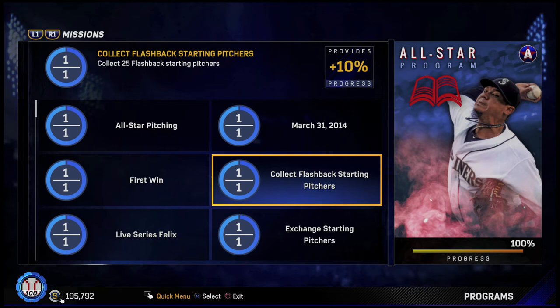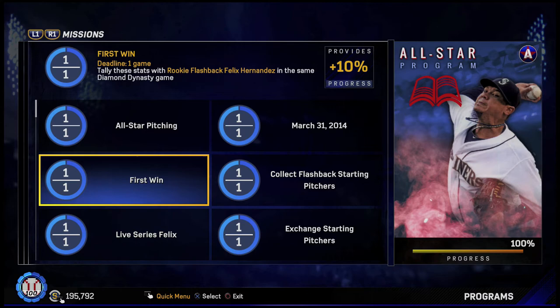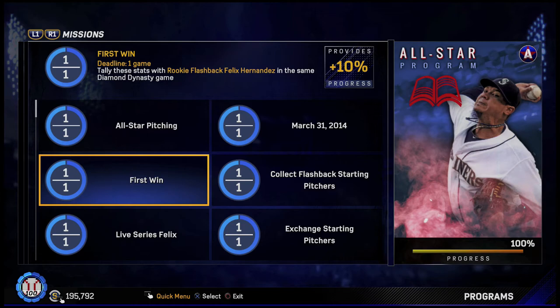Then we had to tally stats with rookie flashback Felix Hernandez — I believe it was eight innings pitched, get the win, and six strikeouts. Fairly easy. If you do it on rookie difficulty, you're going to get that without even thinking about it, so this one is not really that difficult.